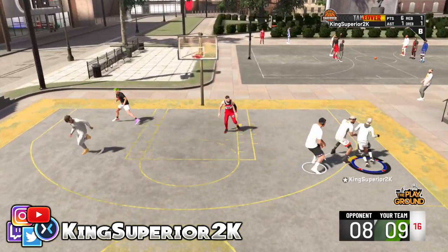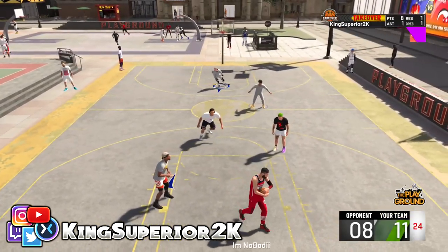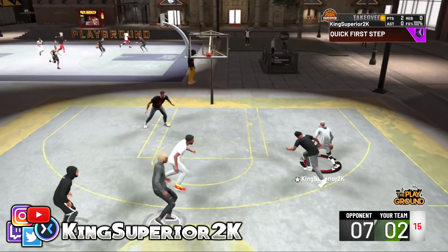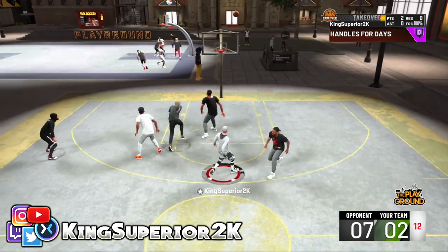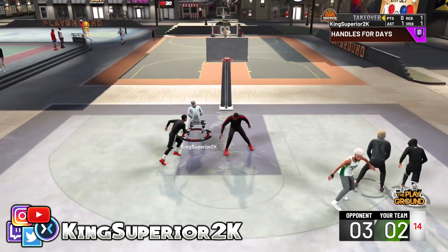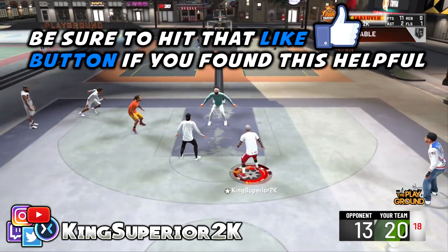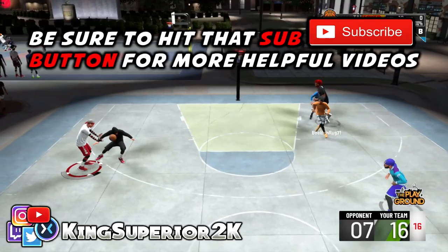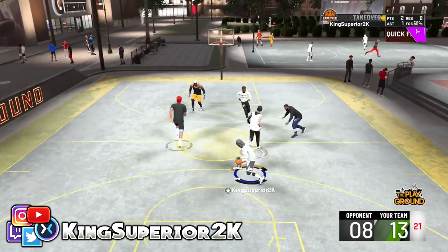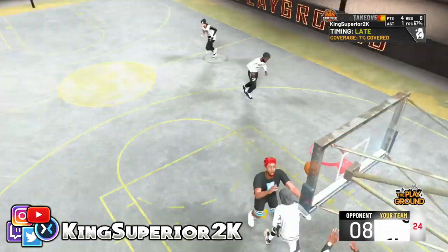If you need to look down at your controller, then do that — I had to do the same when I was learning. Just like when you're learning to dribble a real basketball, you look down a lot. Do it with your controller too. Look down, take your time, and you will become a better dribbler — I promise you. Anyway, I hope this video helped you guys out. If it did, drop a like, comment, and subscribe if you're new. If this video gets 400 likes, I will drop the ultimate dribble tutorial part 3. My name is King Superior — peace.